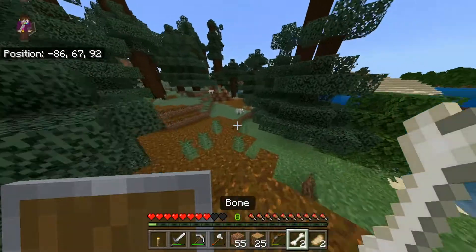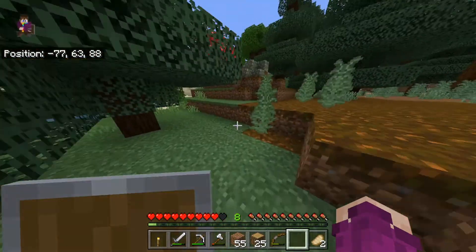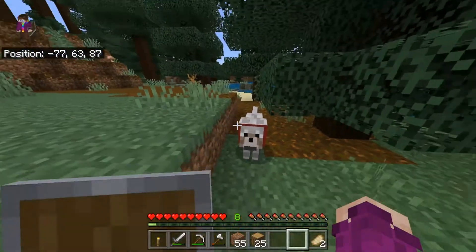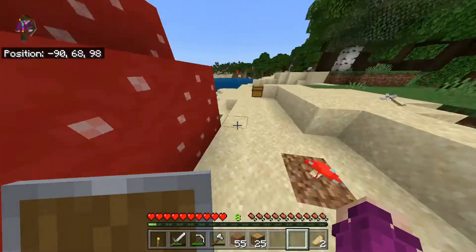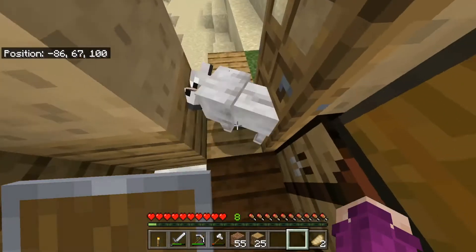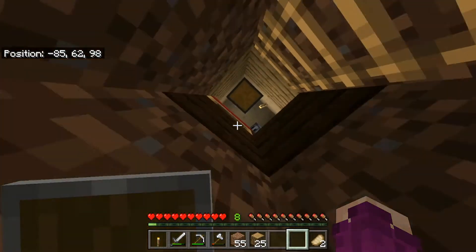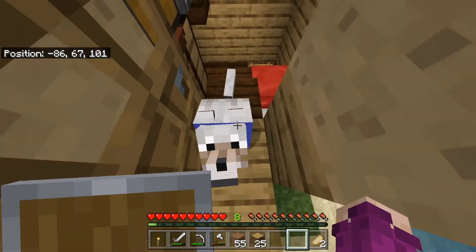I'm going to take these bones and see if I can tame one of these wolves to make it my dog. Yay! I have a dog! I don't know what to name the dog. Let me know — suggest names for this dog in the comments, guys. And whichever one I like the most, I'll probably name it that in the next episode, if people comment. Let me see if I have any dye — I guess I'll use some of this lapis to make some blue dye to dye the dog's collar blue. Come on, buddy, come on to my house. Let me see if I can make the dog sit and sort of nudge it into my house.